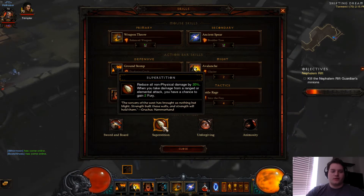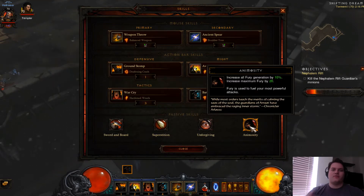I'm also using Superstition to get fury potentially from a ranged or elemental attack. And then Unforgiving and Animosity to increase fury generation. Using a nice offensive amulet and mempho — the other items aren't as relevant. I'm using Sword and Brut to increase fury generation every time I block an attack.